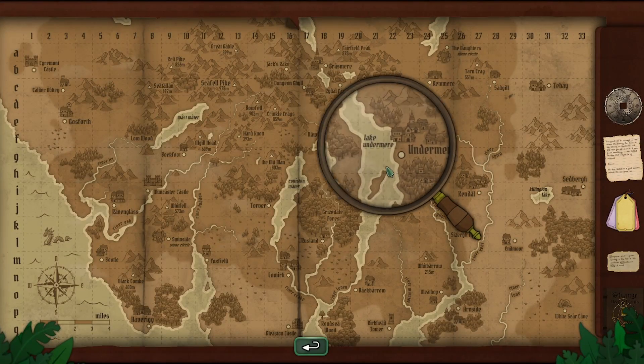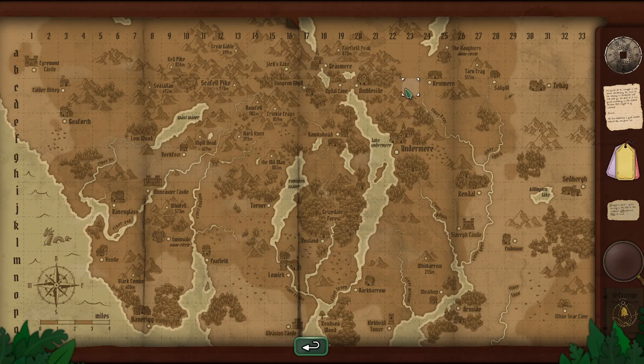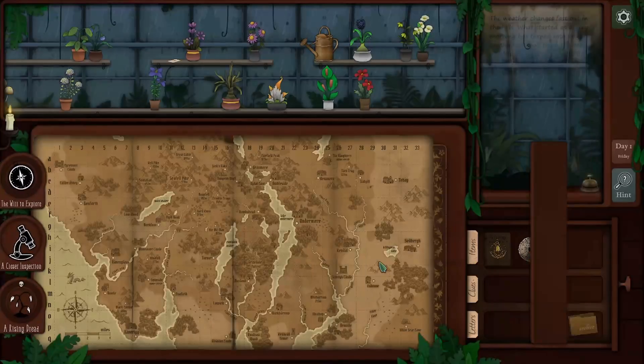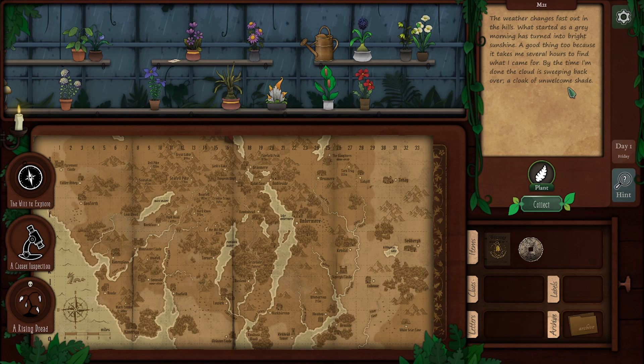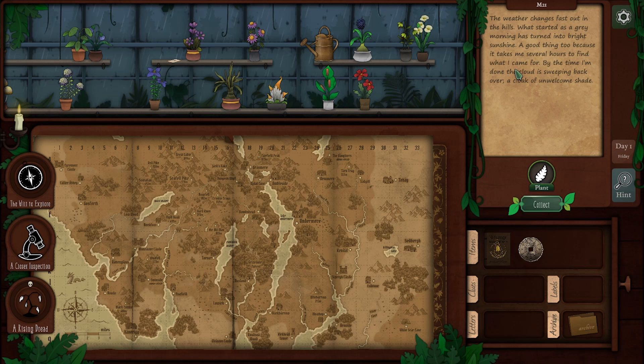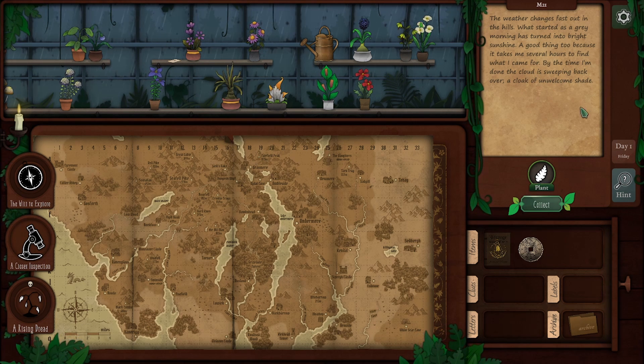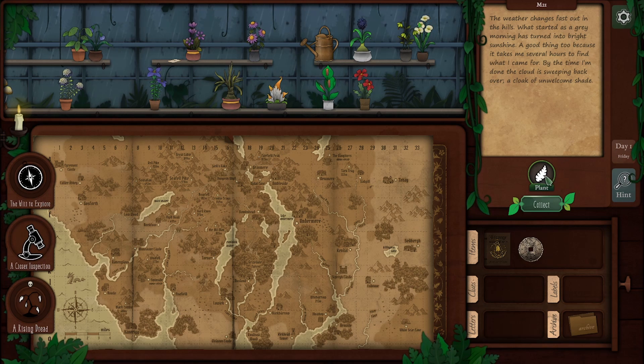So we're in Undermere, if I understand. And we want — where's Backbarrow? North-east of Backbarrow. There's Whitebarrow, there's Backbarrow. North-east of Backbarrow — let's look over there at those hills. The weather changes fast out in the hills, and when it started as a grey morning it has turned into bright sunshine. A good thing too, because it takes me several hours to find what I came for. By the time I'm done, the cloud is sweeping back over a cloak of unwelcome shade.